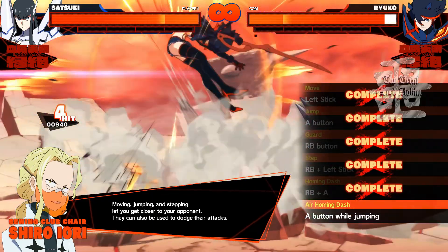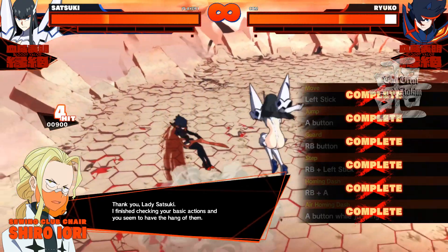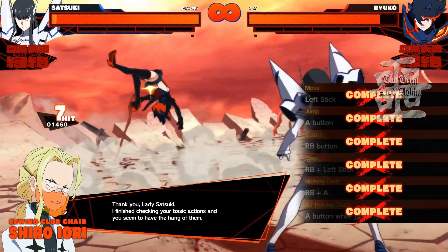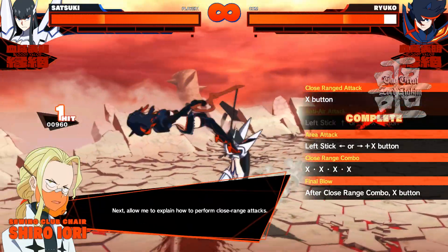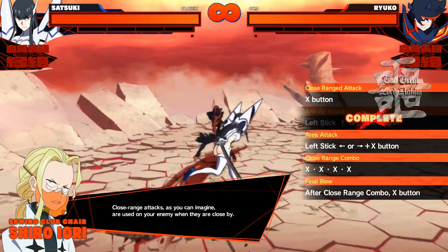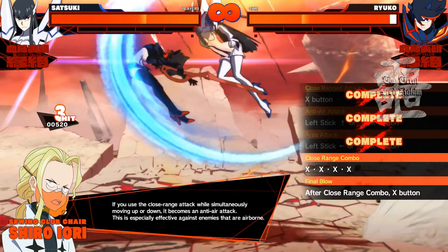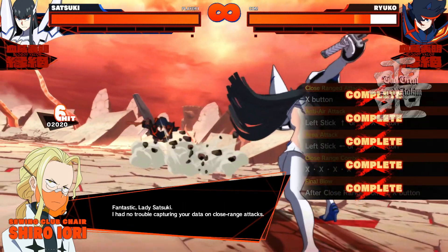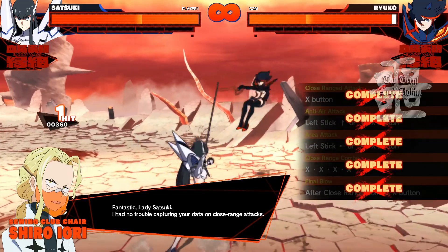Moving, jumping, and stepping. Thank you, Lady Satsuki. I finished checking your basic actions, and you seem to have the hang of them. Next, allow me to explain how to perform close-range attacks. Close-range attacks, as you can imagine, are used on your enemy when they are close by. Fantastic, Lady Satsuki. I have no trouble capturing your data on close-range attacks.